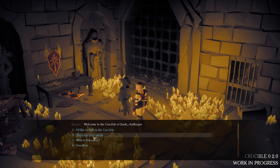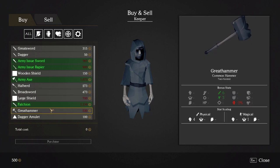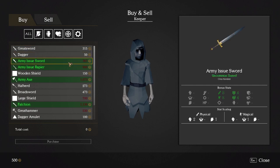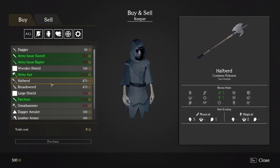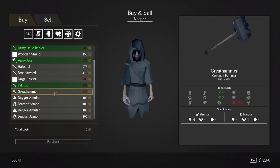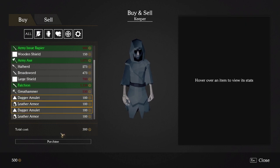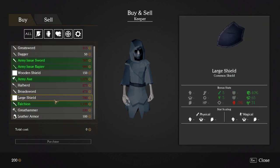Before fighting, let's take a quick peek at the shop — he's got tons of weapons. We have 500 monies to start with. There are some really cool weapons here. I could switch my lead character to sword-and-shield or a halberd. Instead, I think I'm going to get leather armor and dagger amulets — two dagger amulets for our healer character. Let's purchase those and continue on.